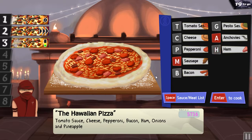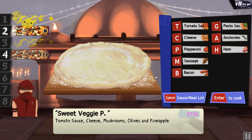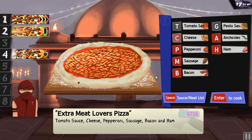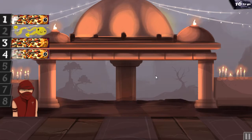Number 3: pepperoni, bacon, ham, onions and pineapple. Number 3 and number 1 are done. That's got number 4 on the way: tomato, cheese, olives and pineapple. Tomato, cheese, pepperoni, sausage, bacon and ham — that's number 2 done.